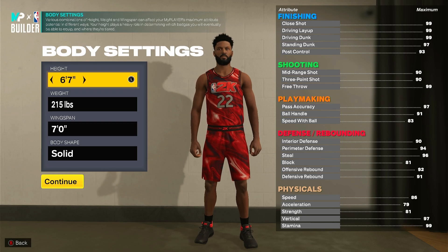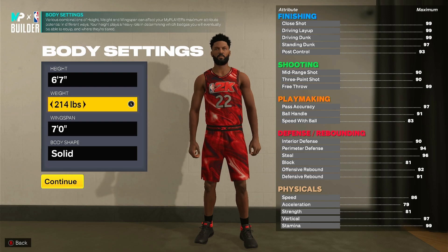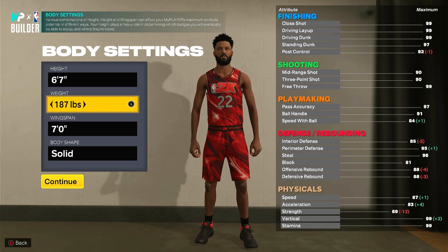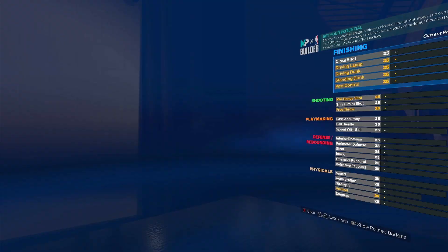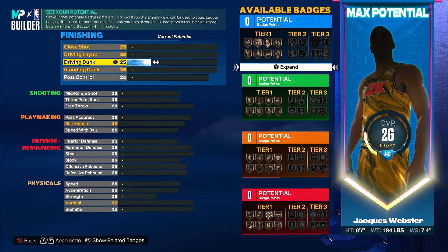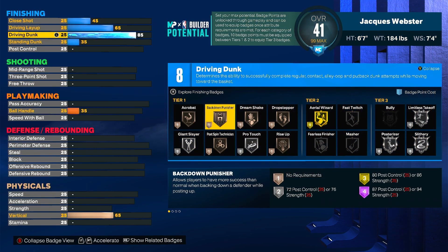I'm going to start with 6'7". For the weight, I'm going to go 184 — the minimum weight is 180, but I bumped it up to 184 just to get a little bit of extra strength, and you still have the same speed and acceleration. For the wingspan I'm going to go 7'4", and then define body shape. For the dunk, I'm just going to put it at 85.